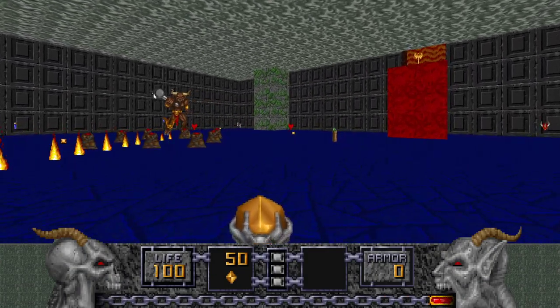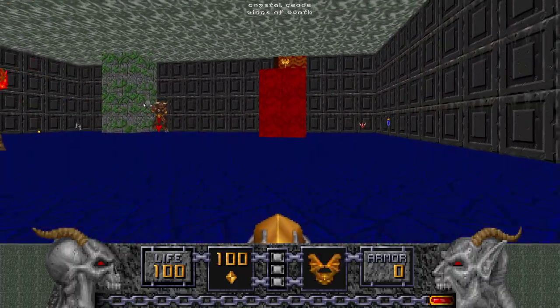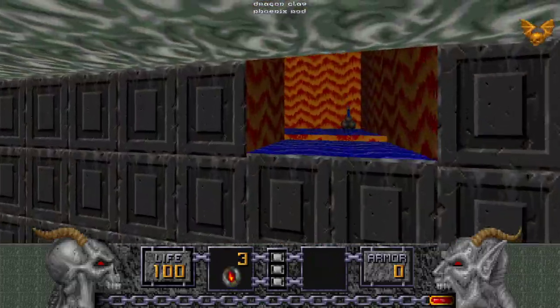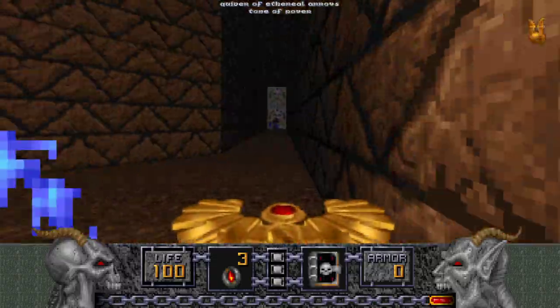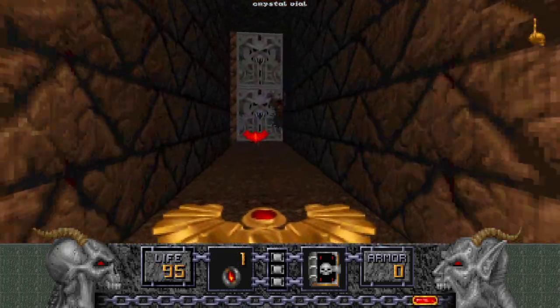Oh no, a Molotar and Lava Spouts — my two worst enemies. But there's a Wings of Wrath pickup we can use to grab the Phoenix Rod. And now we can go into the lovely Lava Room.